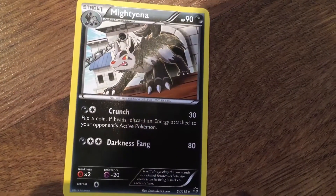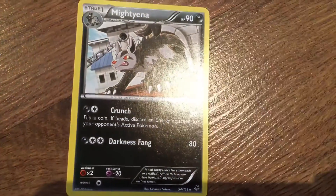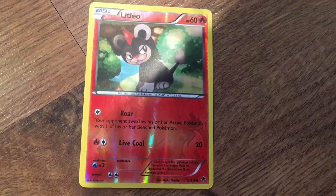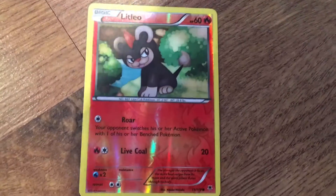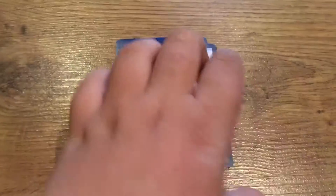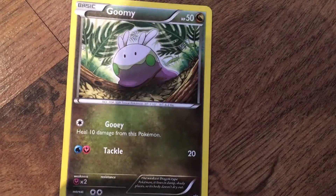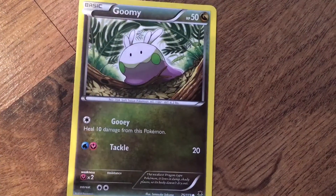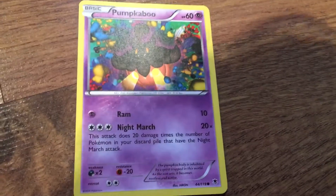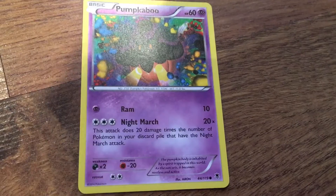We got a Mightyena that has the moves Crunch and Darkness Fan. We got a Lileep that has the moves Roar and Life Cycle. We got a Goomy that has the moves Gooey and Tackle. We got a Pumpkaboo that has the moves Ram and Night March.